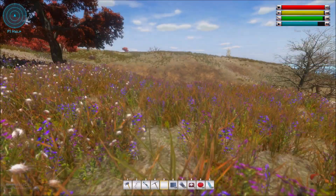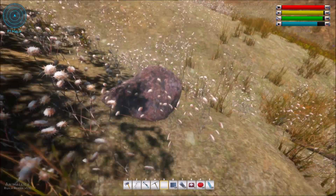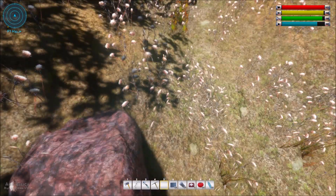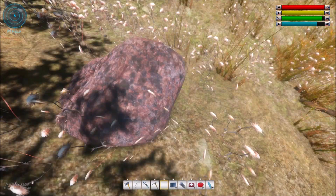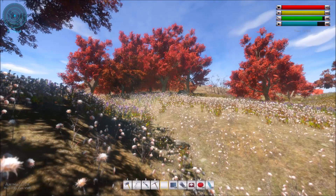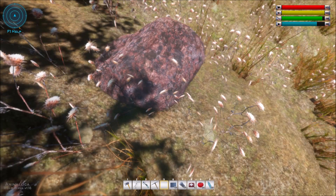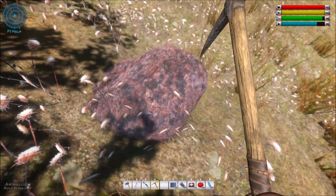That was not exactly what I wanted to show you. What I wanted to show you was this one — this little rock right here with this pretty red color. Very fitting for Ember Hills, which is where I am at the moment. It's not the only place where you can find these, but these will give you Titanium Dust!